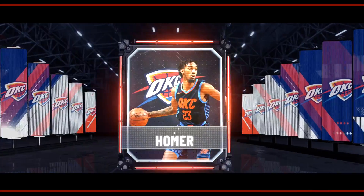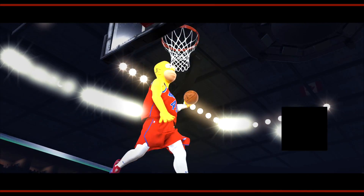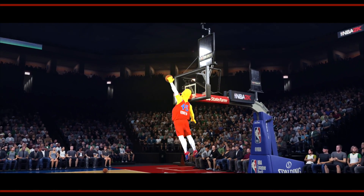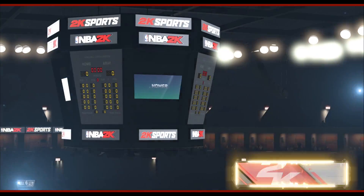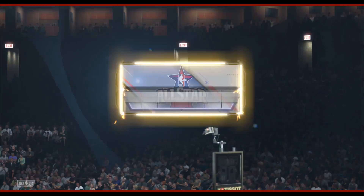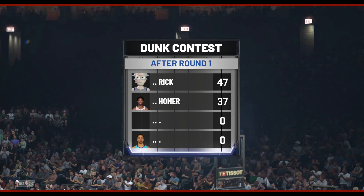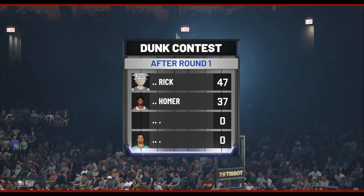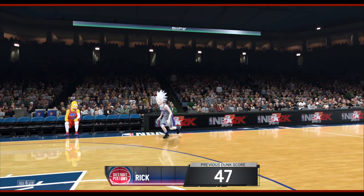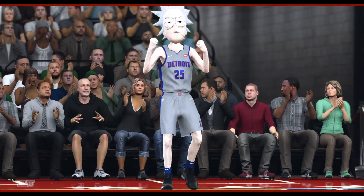Now it's time to see what Homer can do. They're both going off with that East Bay. Homer only gets a 37. Rick is in first place with 47, Homer in second with 37. If Rick wants to keep this lead, he's got to go crazy. That's not crazy, but it's not terrible.